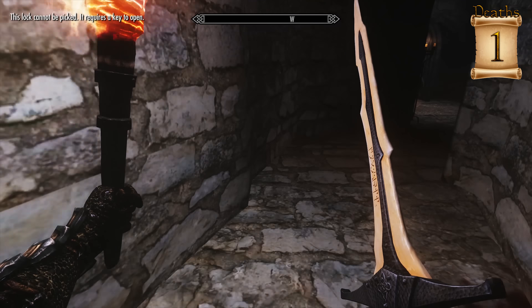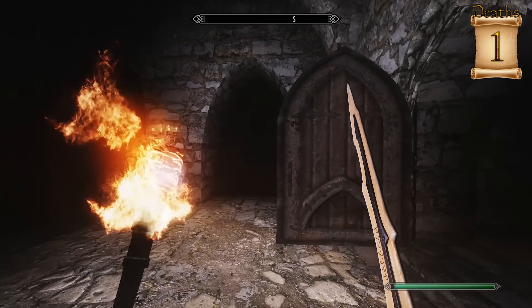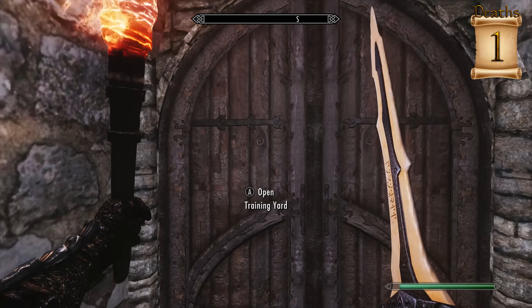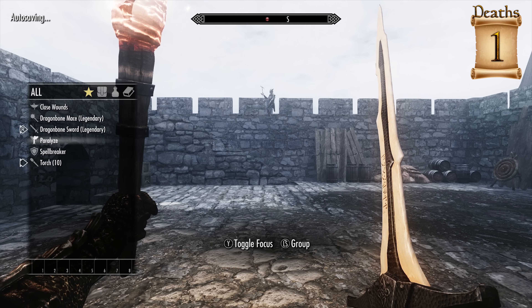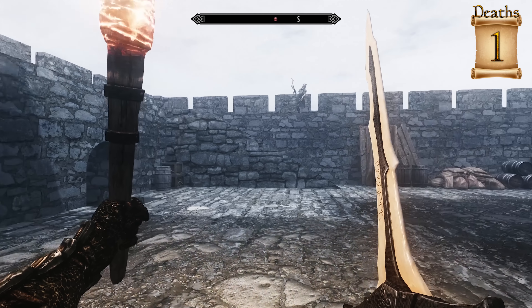Commander's quarters — that is locked. What's over here? Training yard. Okay, that's an area we haven't been to yet, so I guess we'll try it out. This mod is a lot of hunting for keys — whether that's a good or a bad thing.